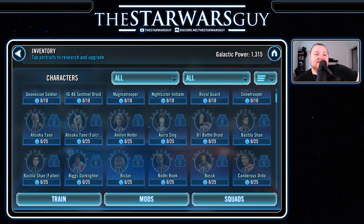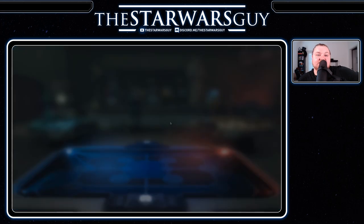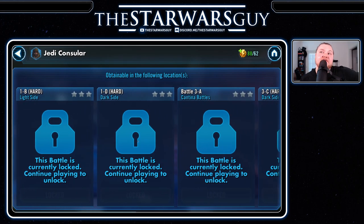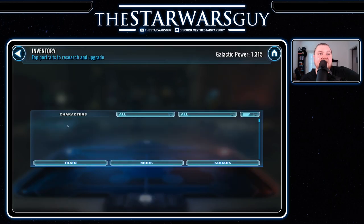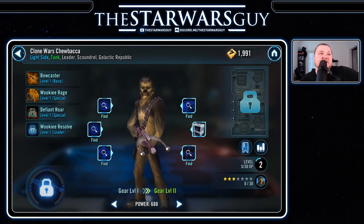Let's see what it takes to unlock a character. You see these numbers like 030, 015 — those are called shards. You get shards by completing missions. Once you complete them, you can go back and sim them, which means you don't have to actually play them again — you can auto-play them to get shards. Collect 15 shards and your Jedi Consular goes from one star to two stars, all the way up to seven stars, which is the top you can get. Chewie has a leader ability, so all of our allies will have plus 10 defense if we put Chewie in the leader slot.